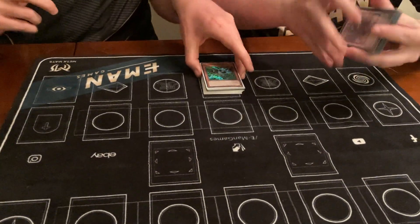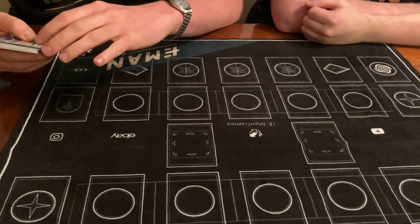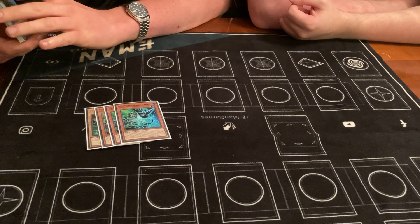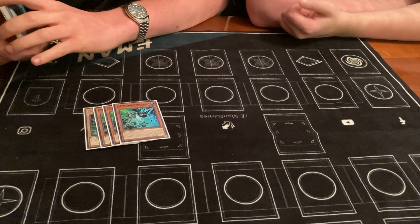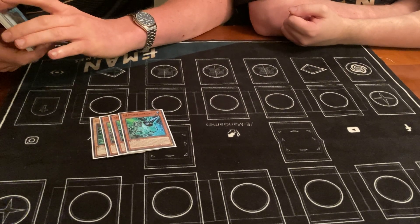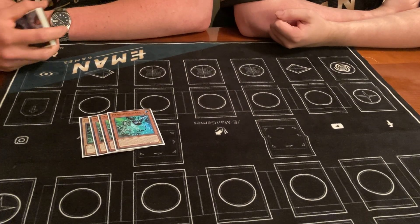Let's get to the side deck. We have 12 hand traps in the main deck, so we looked for another three-of that can handle all matchups in the meta pretty well with a lot of impact — and that was Gamma for us. It checks Tritron, checks the mirror match, checks combo decks in general, even Flunder. The card was pretty good; it was like the most used card in my side deck, brought it in basically every game two. I drew Gamma two or three times and two Drivers once. Three Drivers for me, and three Gammas — so 50-50.